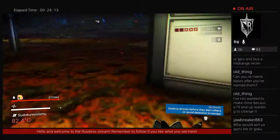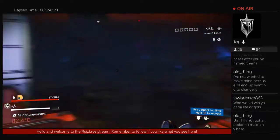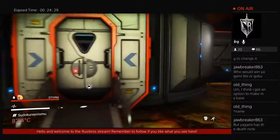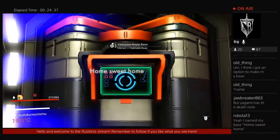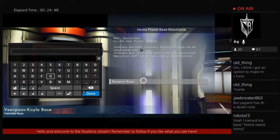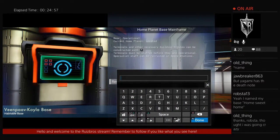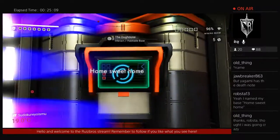He's in my base. I think I've got an option to name your base. Name my home base — sweet home. There's Rename Base. So we can name it home base. This will be the center of the Doghouse. The Doghouse.